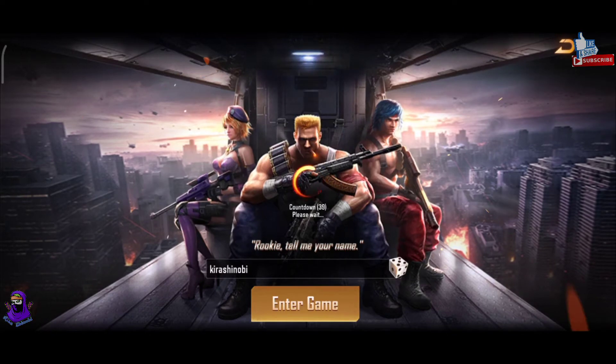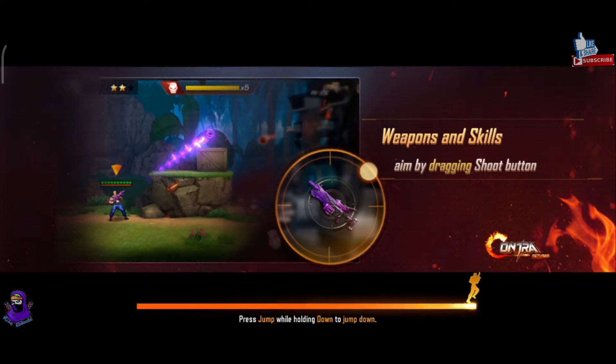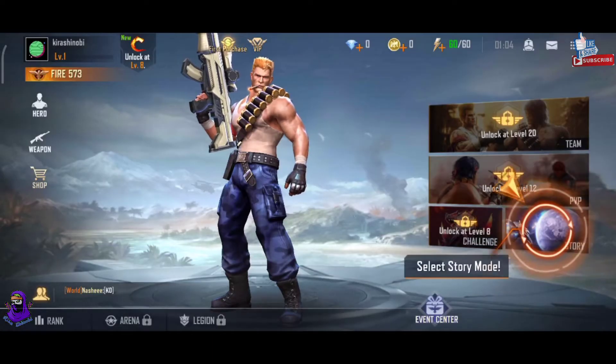What do we do now? They all vanished. Urgent message: personnel is required at Galuga to search for trails of Red Falcon. Select story mode.